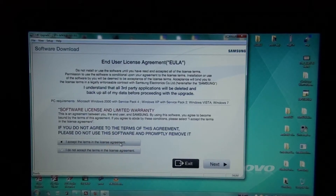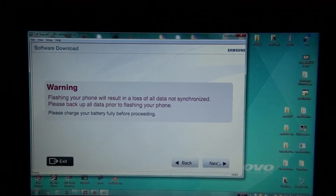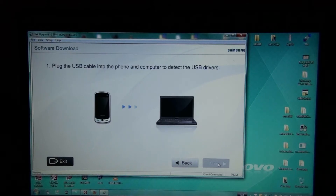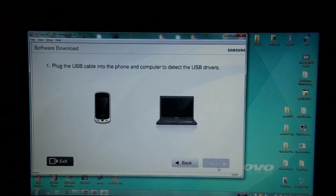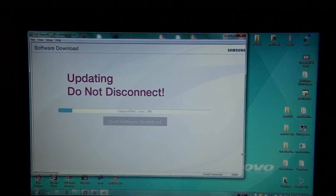The software upgrade models binary folder is empty like it should be. Take the kernel_recovery.tar — 10 megabytes — and drop it in the binary folder, then run Software Upgrade. Connect your phone and click next through all the prompts: COM5 connected, next, next, next. This will take about a minute — I'm not even going to fast forward.